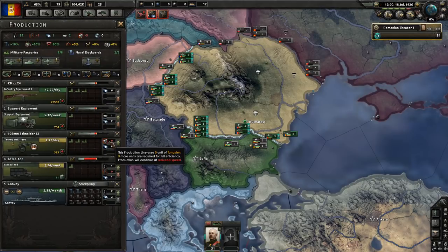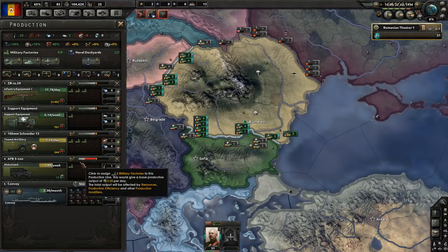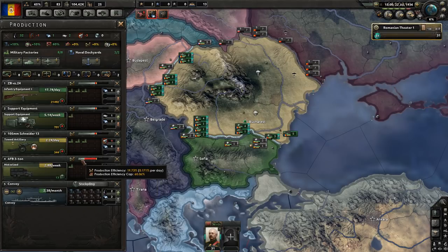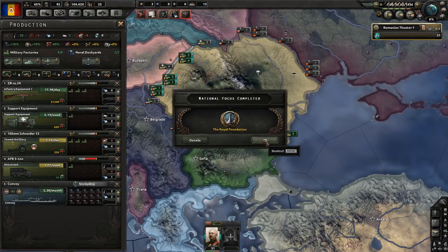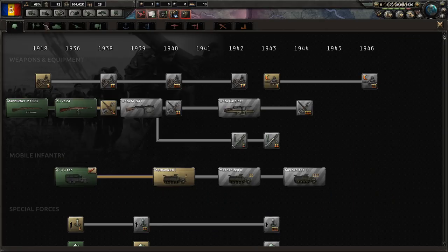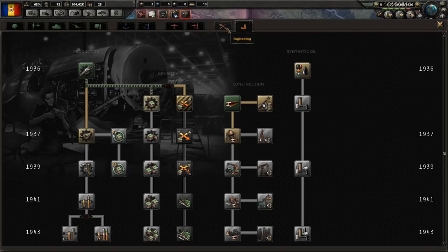Artillery uses mostly steel and tungsten to produce, and right now we have a slight efficiency drop because we don't have enough tungsten - but I think we'll be okay. Notice that because we only recently got a factory spun up for motorized, its efficiency starts off pretty low and gradually increases over time - it'll produce a lot faster. You can see it going up, it's pretty good. Royal Foundation is done, giving us an extra research slot. I probably want to get some supporting weapons since we don't have it.